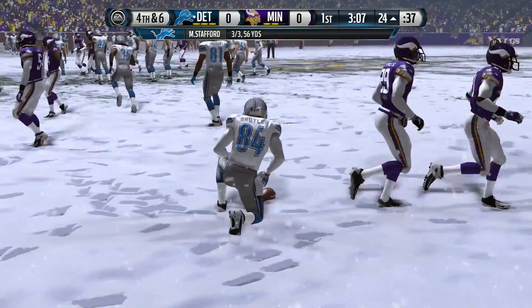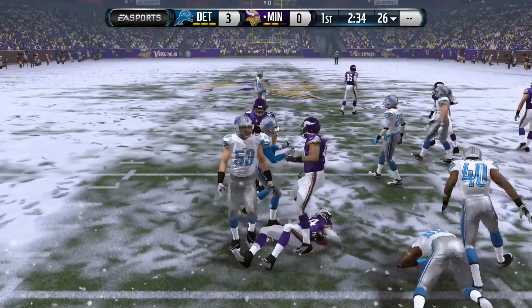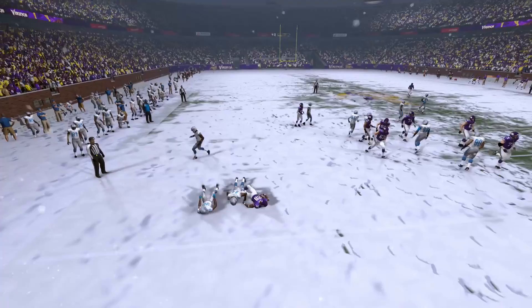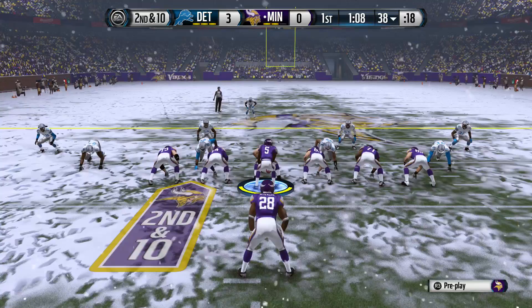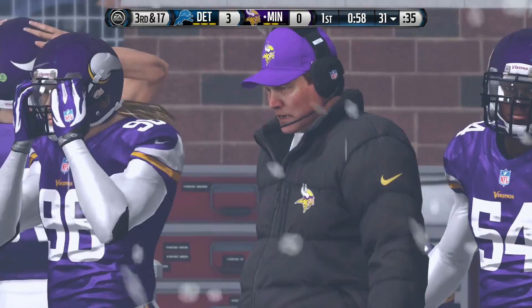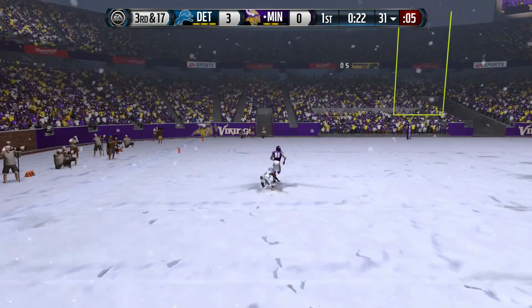The Lions can't convert a third down and long, so they kick a field goal. Now it's time to get my hands on the football. Cordarrelle Patterson on the return — he feels much faster in Madden 15, but not much of a return, only out to the 26. Now it's Teddy Bridgewater engineering the offense, handing off to Adrian Peterson but not much room outside. Teddy drops back and dumps it off to Adrian Peterson for a first down catch. The zoomed camera angle became my favorite early in Madden 25 because it's closer to the action. I notice a lot more pressure on next-gen Madden versus last-gen.